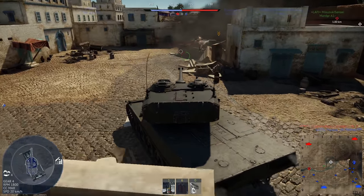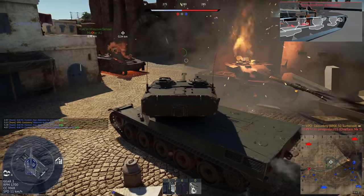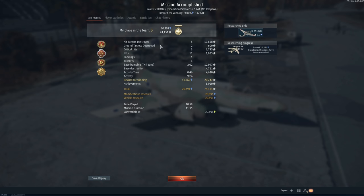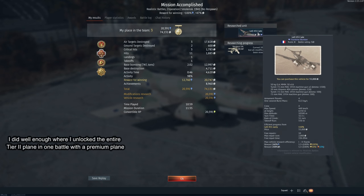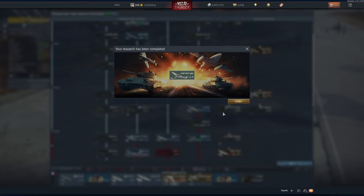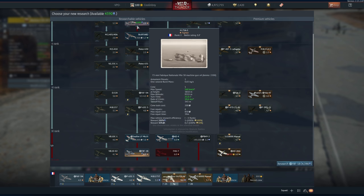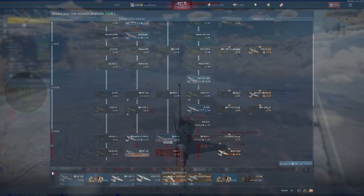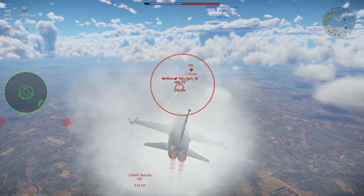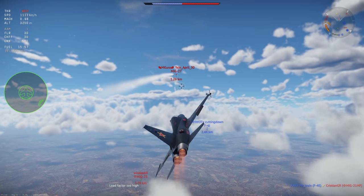Using a regular tech tree vehicle, you can only research up to one tier above or below without penalty. However, purchasing a premium vehicle lets you research any vehicle through the next rank without penalty. For example, a tier 4 premium tank can research tier 1 through tier 5 without penalty. This is the allure of high-ranking premium vehicles — for instance, the F5C lets you research the entirety of the American air tech tree without penalty.